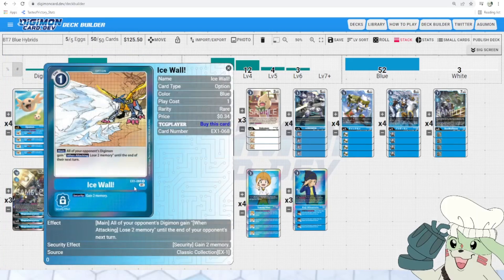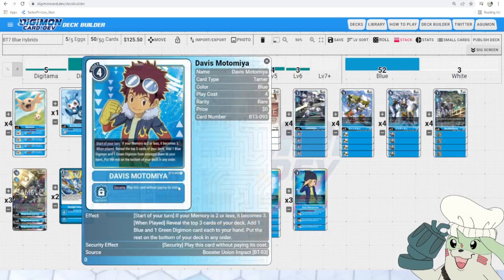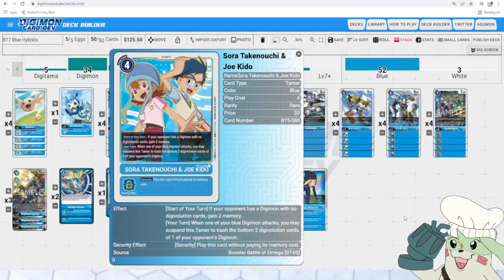Ice Wall is Ice Wall — after the Digimon Nationals finals, I don't think we need to explain why it's so good. It just buys you so much time. If we could run this at 4, we would. Then we've got Davis: start of your turn, he guarantees you 3 memory if you're at less than 3, and helps you search cards from the top of your deck. Then we've got Sora and Joe, who helps strip sources. 4 to play. Start of your turn, if a Digimon has no Digivolution cards, gain 2 memory — a very easy condition for this deck to meet. And your turn, when one of your blue Digimon attacks, you may suspend this Tamer to trash the bottom 2 Digivolution cards on one of your opponent's Digimon.